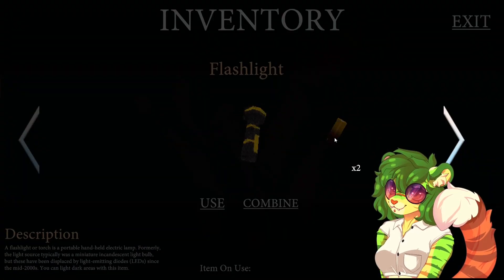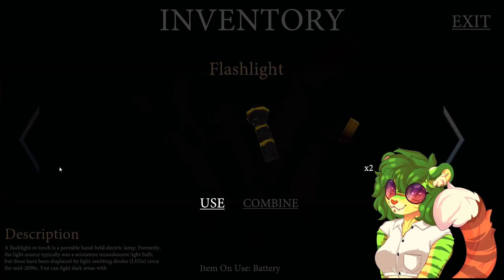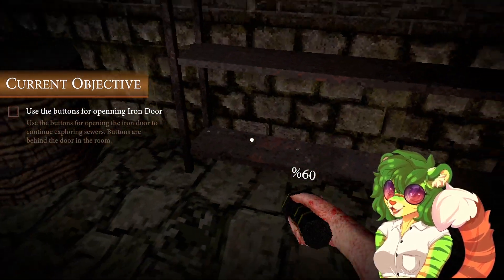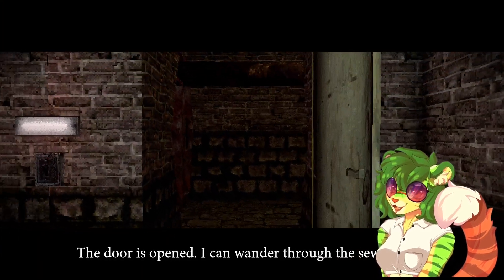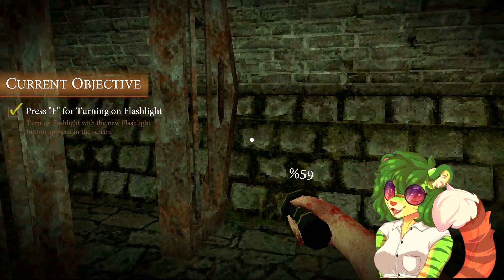Is that what I picked up? Combine — no. Use item on... use item on... no. Use the buttons for opening the iron door to continue exploring the sewers. The buttons are behind the door area. Why can't I pick any of that up? Oh, this side — the door is opened. I can wander through the sewers now. This looks good, I like the transition.